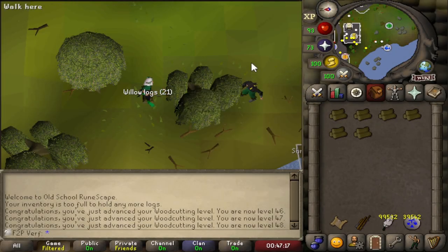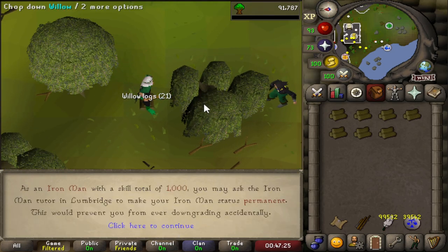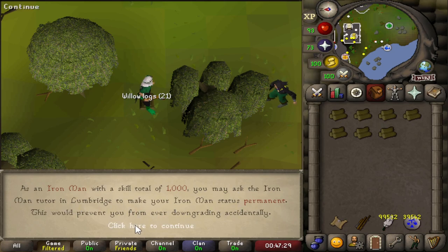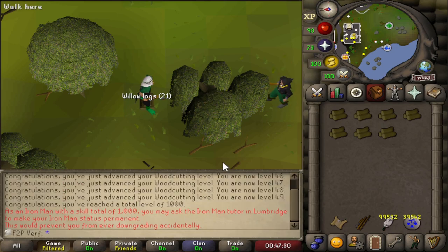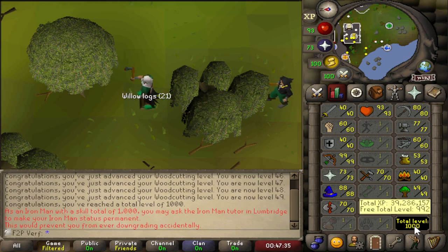Hello guys and welcome back to the free-to-play Ultimate Iron Man. It's been a little bit, but I have been playing a lot on this account and in this video I'm going to show you all of the progress. Last episode we finished 70 runecrafting making earth runes, and after that I decided to do a bit of woodcutting and fishing. We managed to get 1000 total, and after this I decided it's time to get some more 99s. So that's my next goal — let's get to work.